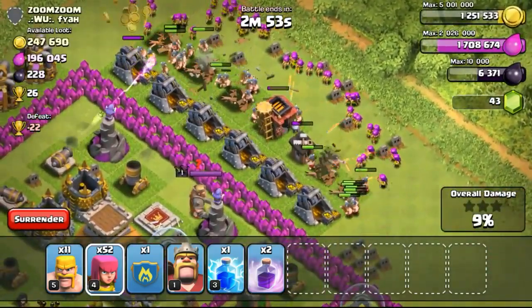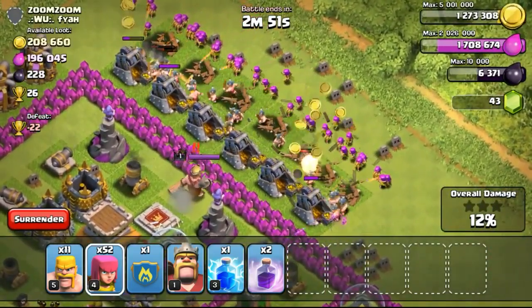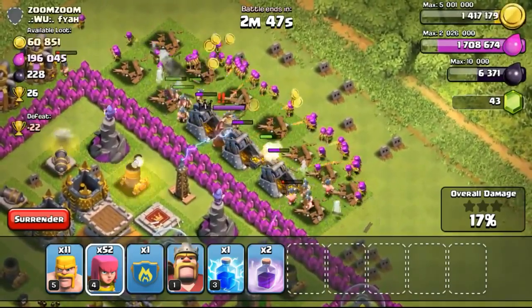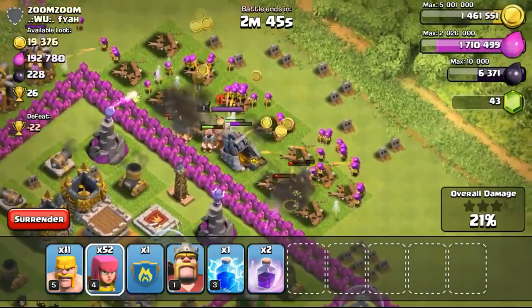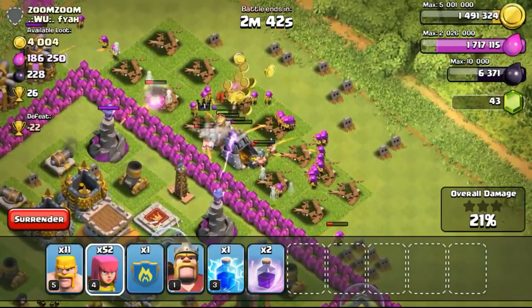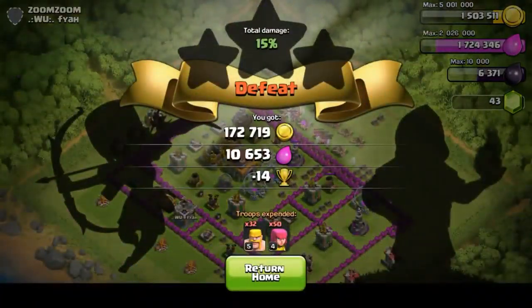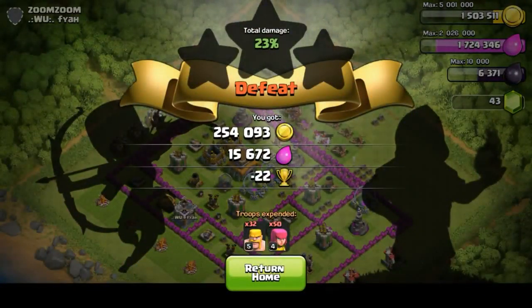A lot of the gold is inside the gold mine, so just going ahead to attack the gold mines. I'm not going to bother trying to get a one star, because it's just not going to be efficient to use all my troops to get the one star, especially when I'm trying to farm my way up to max capacity of 5 million gold storage. So just surrendering and getting the 254,000 that I've gotten.